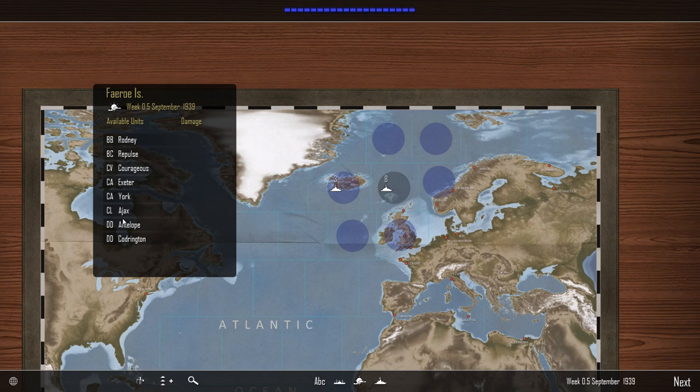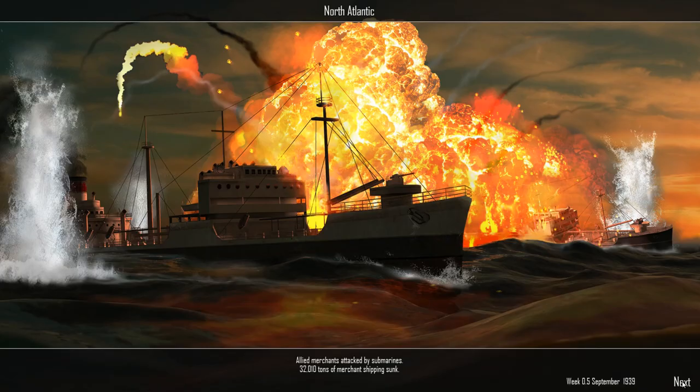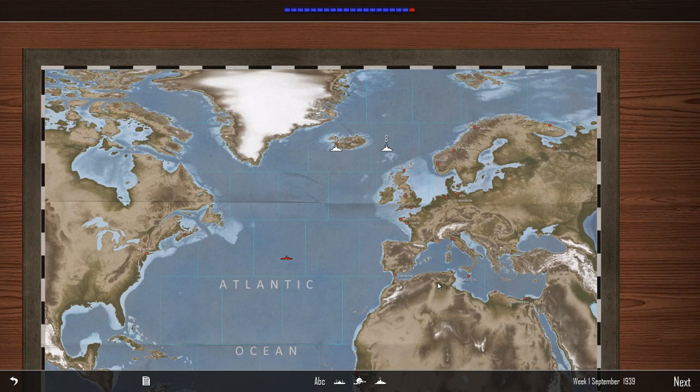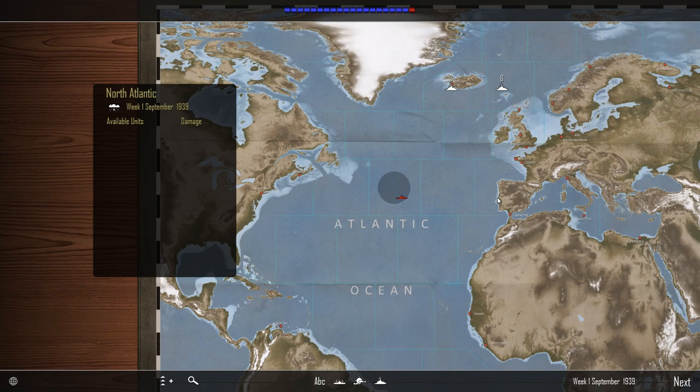The main group consists of two destroyers covering Ajax, light cruiser York, two heavy cruisers, the aircraft carrier Courageous, battleship Rodney, and battlecruiser Repulse. I'm going to get mauled. Merchants are being attacked by submarines — 32,000 tons of merchant shipping sunk — but I can't see where that's happened because there are no merchants marked on the map. There's a U-boat reported here.